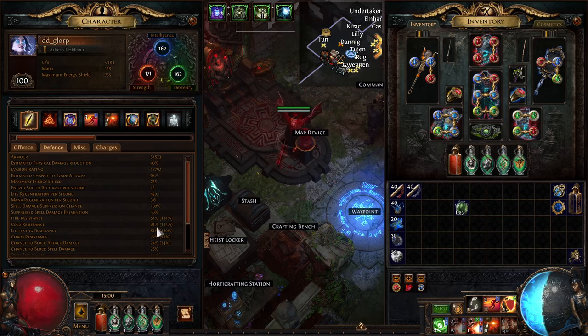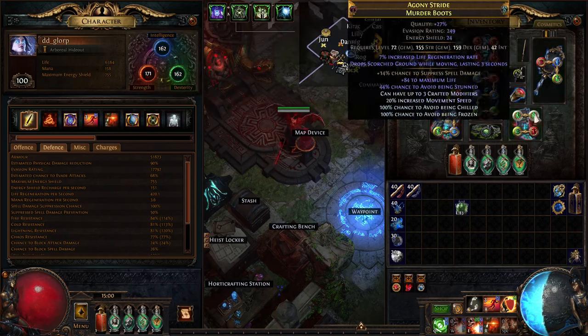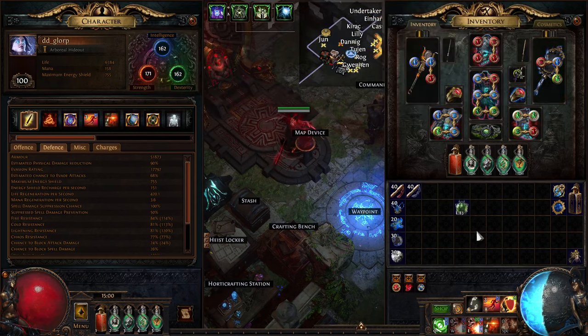I can boost resistances all the way up to 90% on one res at a time. I have a white socket where my grace gem is - I could switch in any purity I wanted. For a boss like Uber Shaper where there's just cold damage, I could put Purity of Ice in and have my shield be cold res, getting up to 90% cold res. That still isn't the greatest against Uber bosses because they tend to have penetration, so max res scaling isn't the greatest against them. But for farming T17s, which is what I've been doing, it works really well.